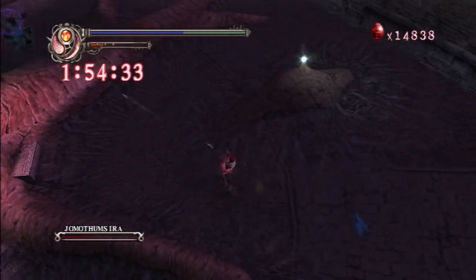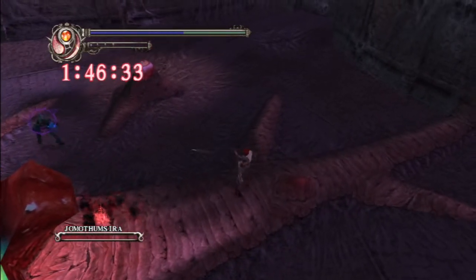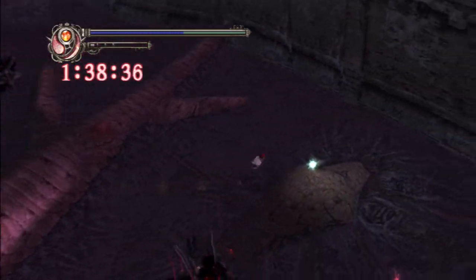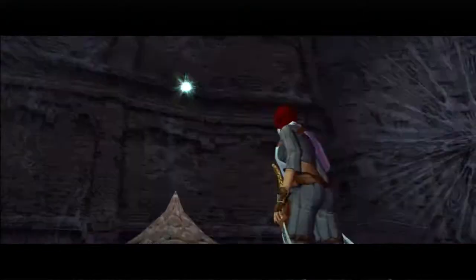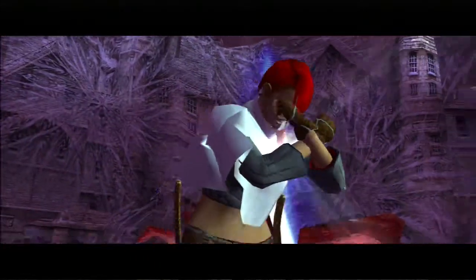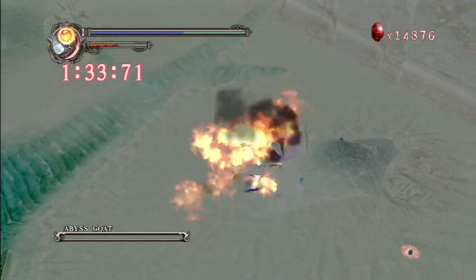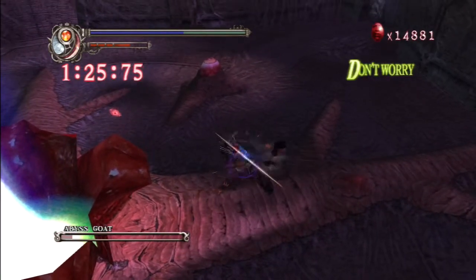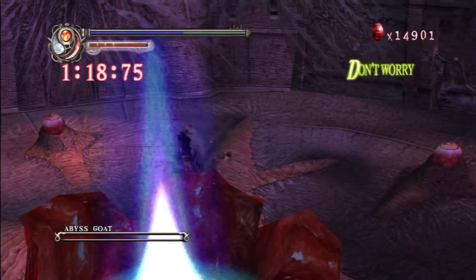Once I defeat all these enemies and the second wave spawns, I will grab the Devil Heart — the Chrono Heart technically — and I will use it to refill my Devil Trigger for the second wave of enemies that are about to come. Now that we have the Chrono Heart, we are good to go and we will be able to fight these guys with full Devil Trigger and the ability to slow down time, which makes the Abyss Goats a little bit easier to deal with. One Goat on his own is really not too hard.